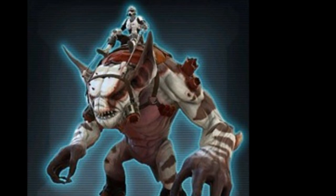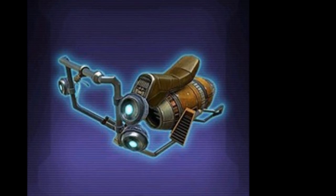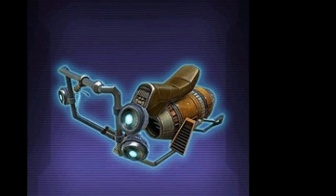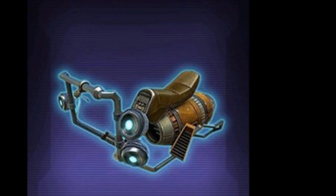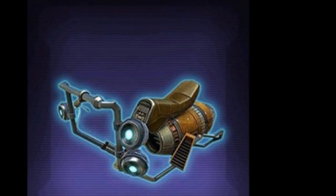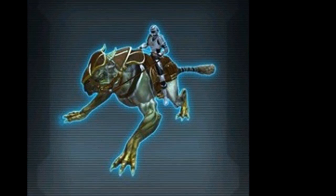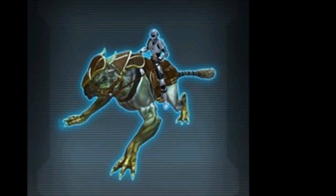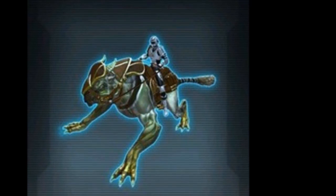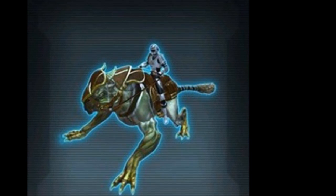The first silver mount is the Gurian Dune Hopper — a new design I haven't seen before, not a reskin. I was expecting it to be bronze but they made it silver. It's kind of like a hunk of junk you're flying around on, but it's a unique design, which is pretty cool. The other silver mount is the Regal Voron Tiger, which is a Voron Tiger reskin — just made green with some new stuff on its back. They released two versions of these Voron Tigers as gold rarity in reskin cartel packs, and now they're giving us a silver version that isn't much different.